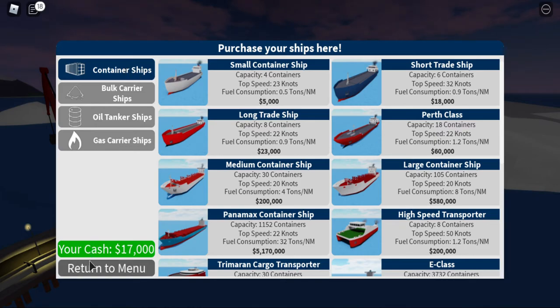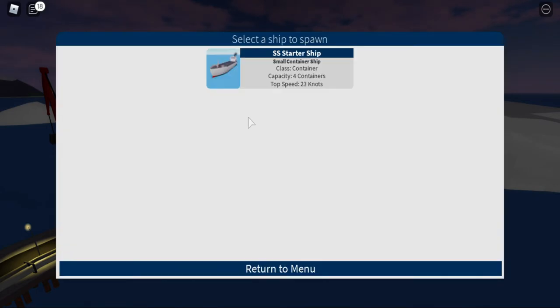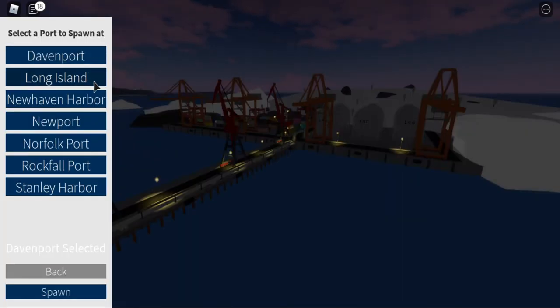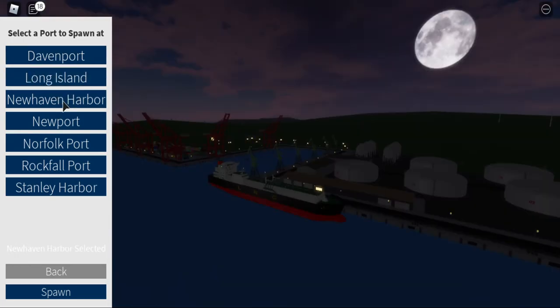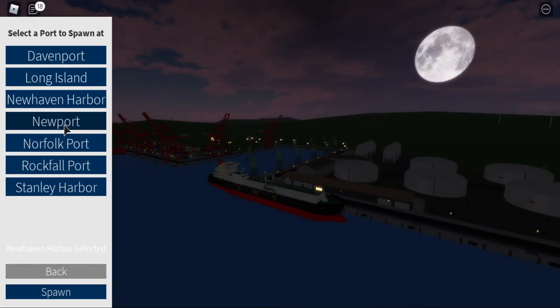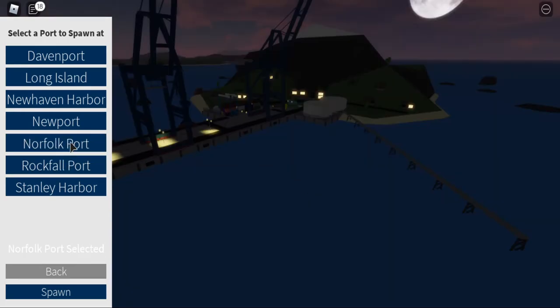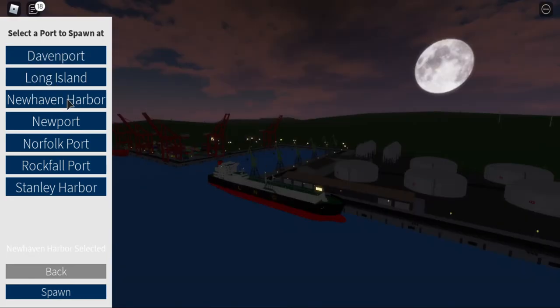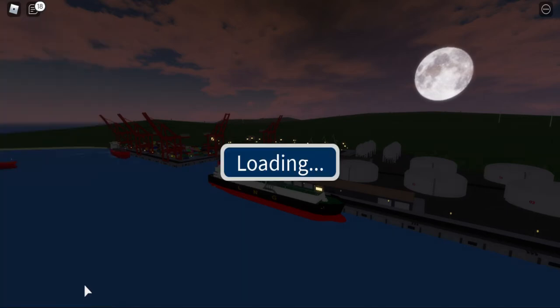I think I'll save up for the long trade ship as a starter ship. There's Davenport, Long Island, New Haven — I don't know. Q-Max costs 37 million, which is expensive. Let's spawn at New Haven — yeah, let's spawn at New Haven.